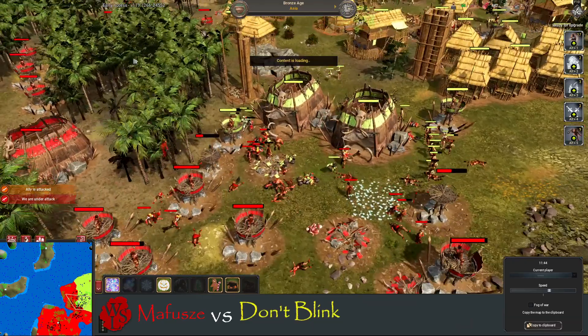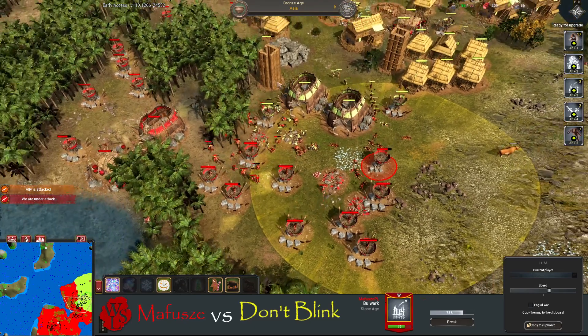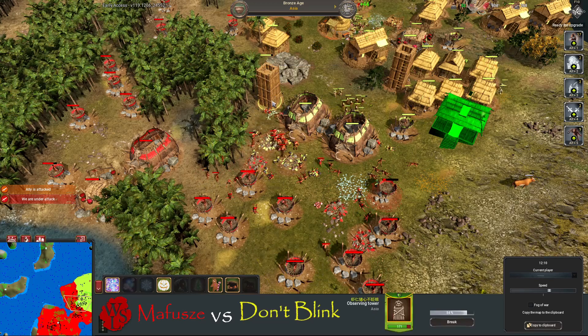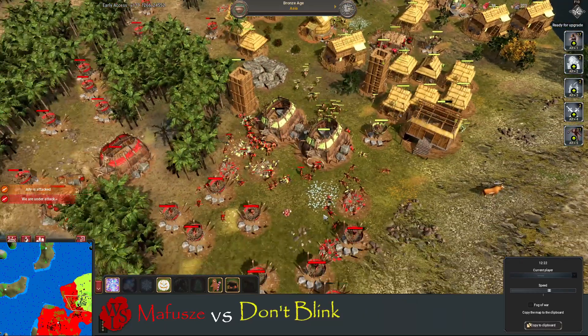We've got some macemen out of Don't Blink trying to take down some bulwarks, but it's not enough. He's got his own slingers now as well. The archers are out — the archers will do damage to the bulwarks, which is nice. He's losing some very important workers though, which you did not want to be doing.